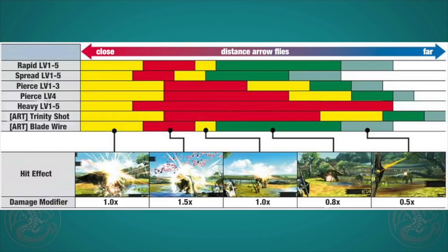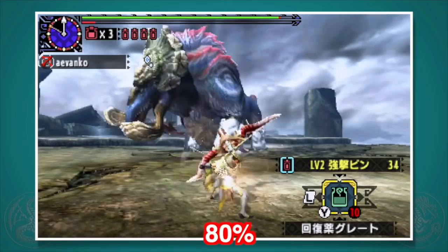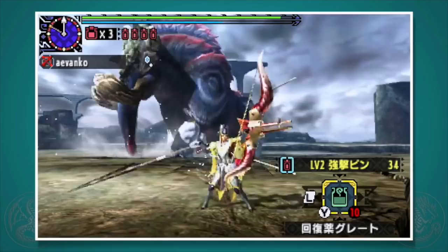Luckily, Capcom has made it very easy to know if you're doing it right. If you hit at critical distance, you'll get a yellow flash as well as a screen shake. Just the yellow flash means you're doing 100% damage and you're outside your optimal zone, and anything less effect-wise means it's even weaker. Let's take a look at the critical distance for each type of shot.